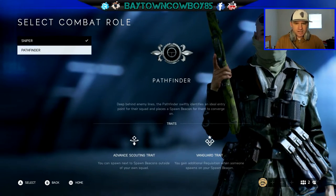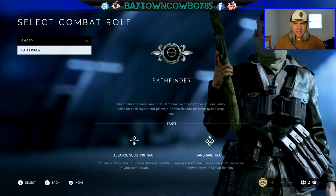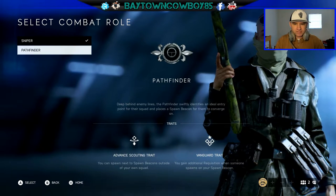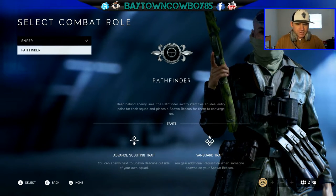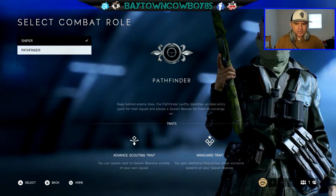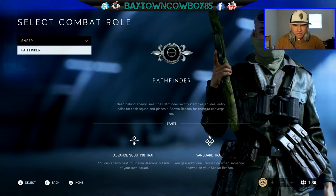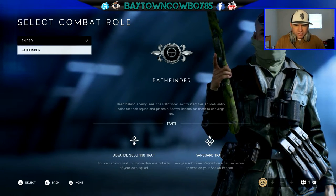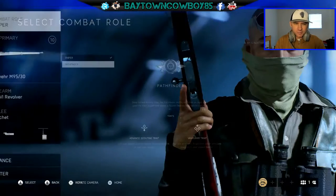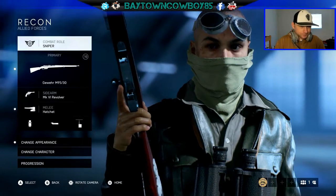The Pathfinder role: deep behind enemy lines, the Pathfinder swiftly identifies an ideal entry point for their squad and places a spawn beacon for them to converge on. Traits include Advance Scouting — you can spawn next to spawn beacons outside your own squad — and Vanguard, where you gain additional requisition when someone spawns on your beacon. I've been running Sniper, not Pathfinder.